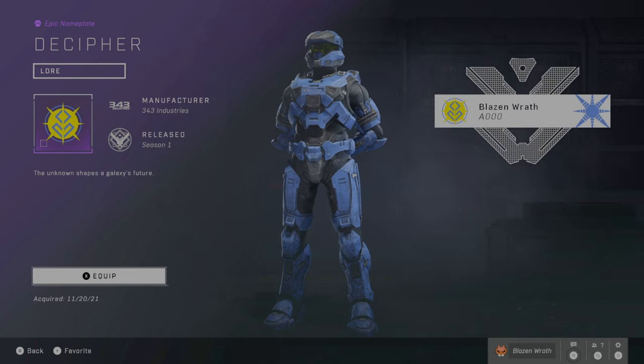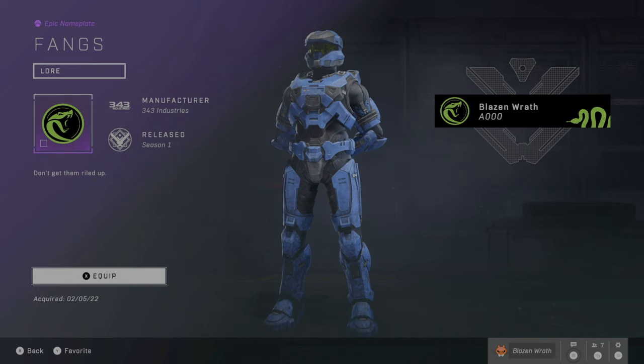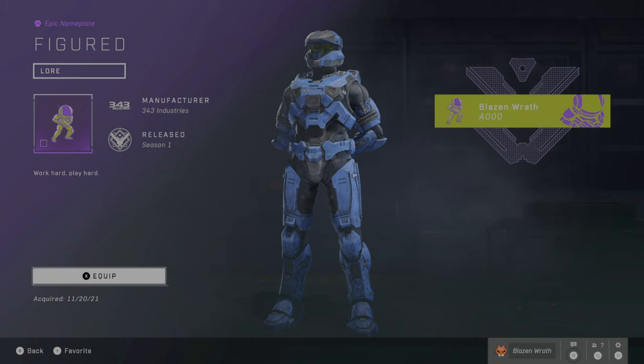Here's Decipher — one I can actually pronounce. This is three out of the four Butterfinger promotional nameplates. And finally, here's Draco — that is the fourth promotional Butterfinger nameplate. Here we have the Fangs nameplate — this is related to the Deathly Poison armor coating and Battle Rifle weapon coating, so related to Razer. Get something Halo Infinite-related from Razer and you get this nameplate. Here's the Figured nameplate — I think it's from Jazwares, related to the Perfect Detail weapon coating. So purchase Halo Infinite toys and you get this.